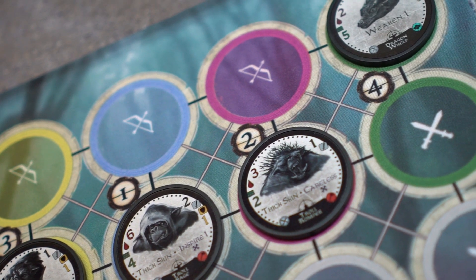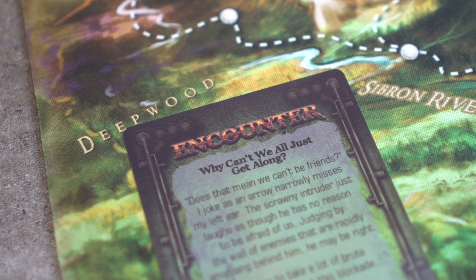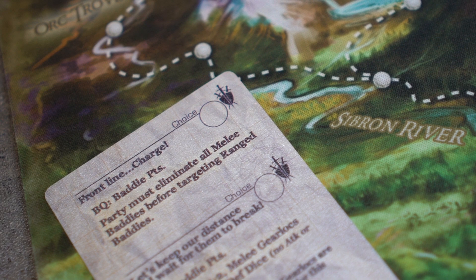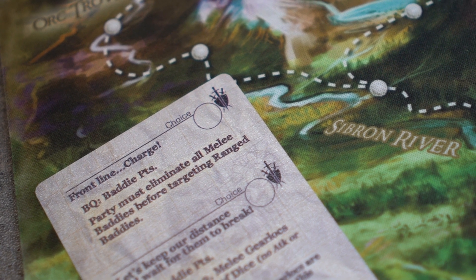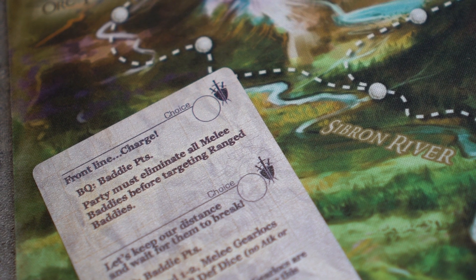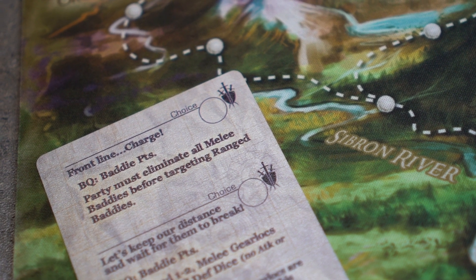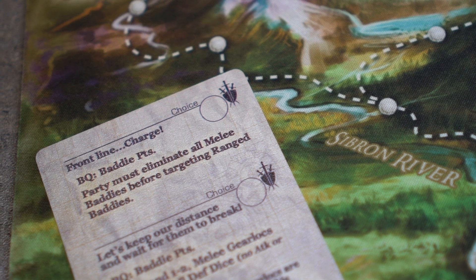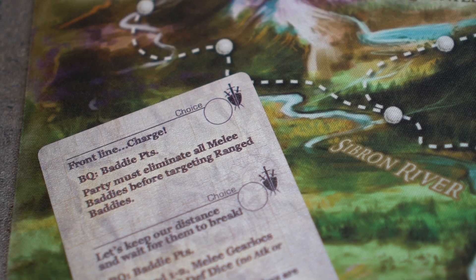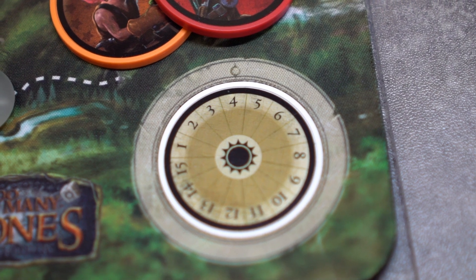We will now look at setting up battle. In Too Many Bones, you will face encounters. Most of these encounters will force you into combat. You will know whether or not there will be combat by looking at the choices — any choice with this symbol ends in combat. In order to battle, we must set up the battle queue. The battle queue contains the baddies you will encounter. The queue is determined by the number of baddie points, which is determined by two factors: the current day, and the number of Gearlocks in the party.